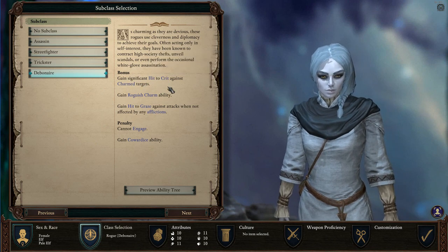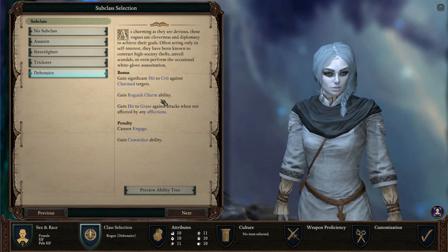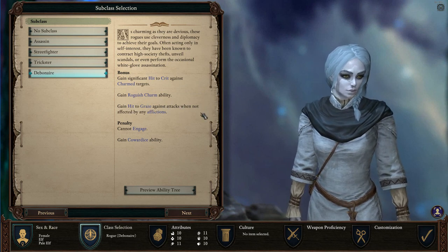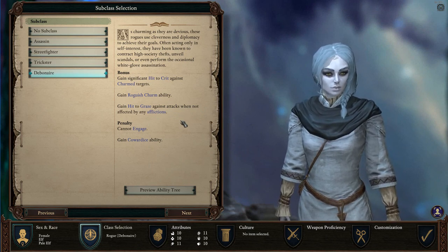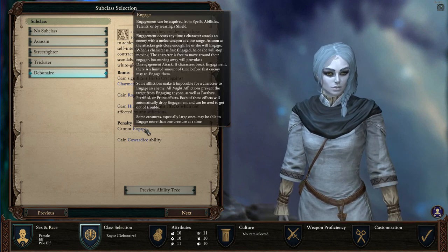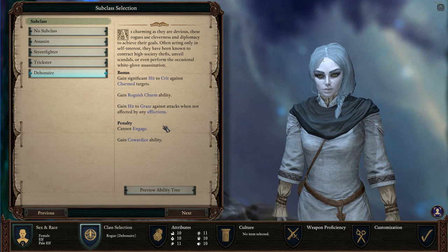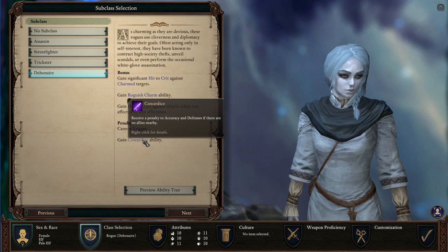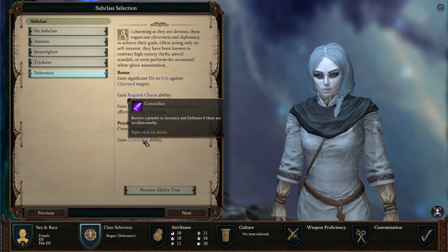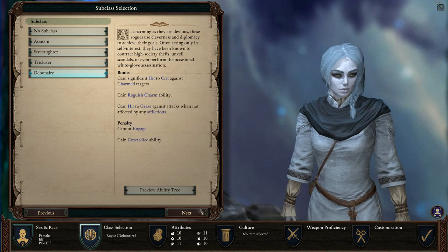With Debonair, charm targets — you gain a big bonus to hit and crit against them. You can actually charm targets for one guile if they're kith, like other elves, dwarves, and humans. You gain a hit-to-graze conversion against any attacks when you are not afflicted by anything, which is kind of tough to pull off. However, I can't engage — which is really just fine, engaging is kind of more of a thing a tank would do. The cowardice ability is rough, and I have to micromanage my character a little more. But I kind of have to anyway as a rogue, since you want to make sure you're flanking and getting bonuses. I just need to make sure she's not by herself fighting something too far away from her allies. I think that'll be fine.